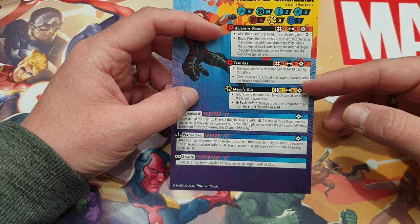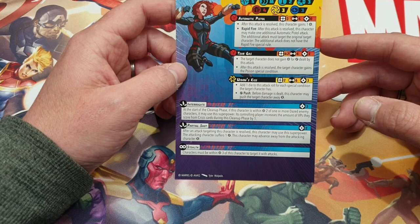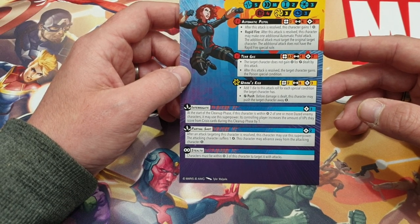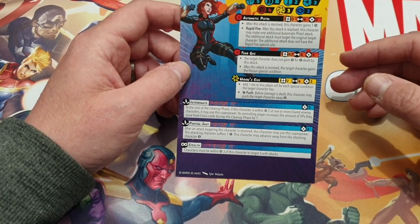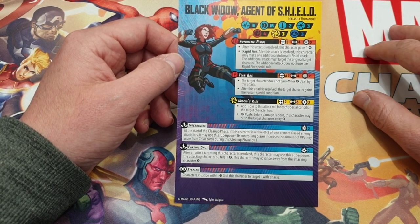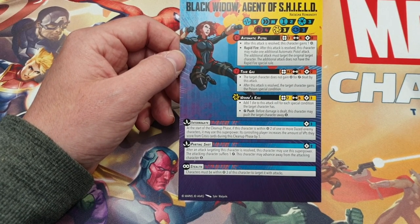Her first attack is Automatic Pistol - range three, four dice, costs zero power. After this attack is resolved, the character gains one power. Rapid Fire: after this attack is resolved, this character may make one additional Automatic Pistol attack. The additional attack must target the original target character. The additional attack does not have the Rapid Fire special rule. That's amazing - you'll always get a second attack. I suppose it makes it easier for your opponent to defend because they're essentially defending against four dice, then against four again. That's basically an eight dice attack as a basic - quite nice.